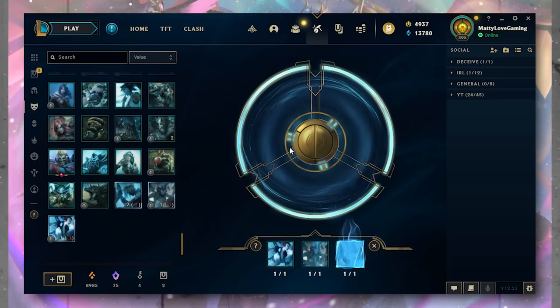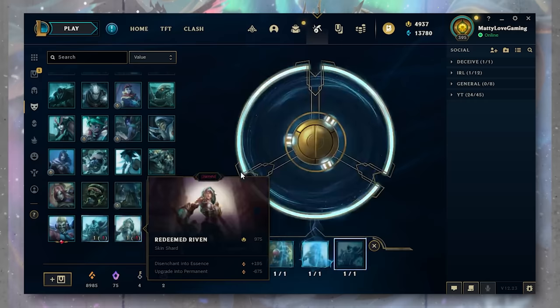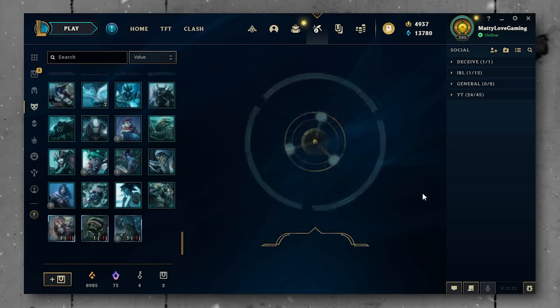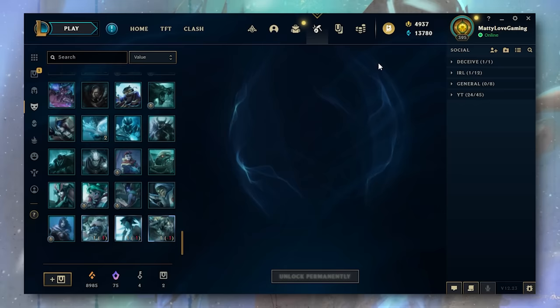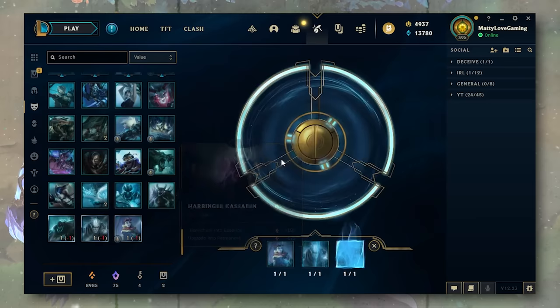And another Hextech Chest. And Prestige Nightbringer Lee Sin. Okay, I'm pretty excited about this — getting all the mythic skins. Hextech Amumu. Hextech Annie. Soulstealer Vayne. Prestige Ocean Song Seraphine. Prestige Empyrean Cassiopeia — so it's in the reroll pool now. Lancer Zero Hecarim. Prestige Battle Queen Diana. Prestige Project Silas — very good, I've always wanted that.